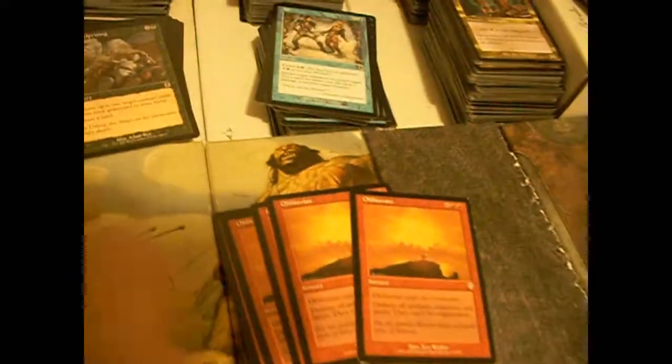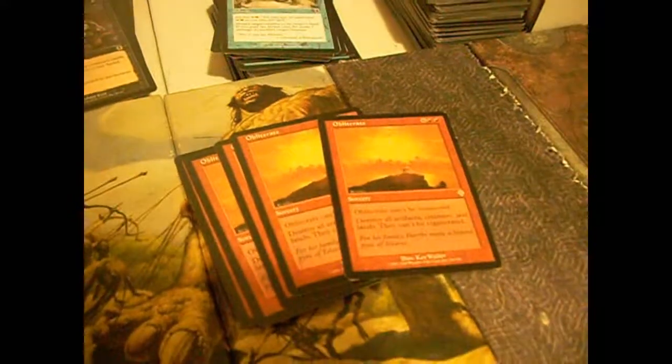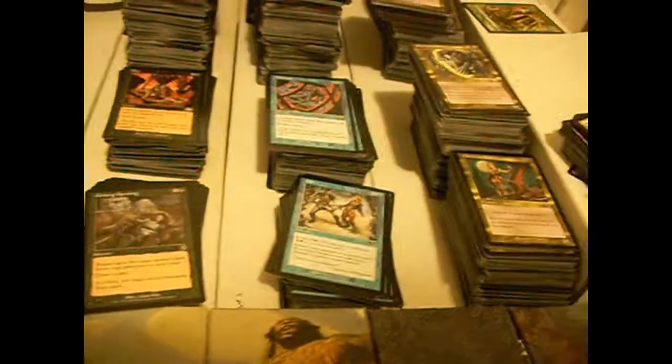Obliterate — there's some good stuff. Can't be countered, destroy all artifacts, creatures, and lands, no regeneration allowed, for six colorless and double red. Yeah, it's a lot but it cleans up stuff. And here's a fun fact — artifacts, creatures, and lands. For those of you who are astute, you'll note there were no planeswalkers at the time. It doesn't say anything about planeswalkers.